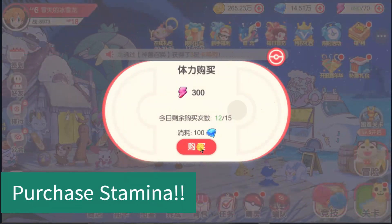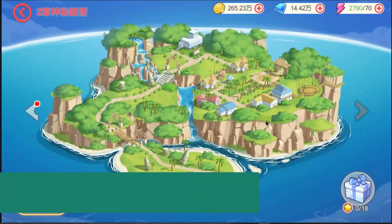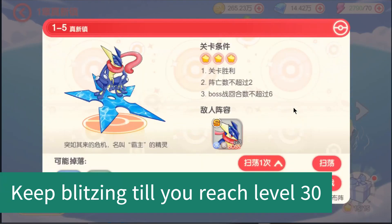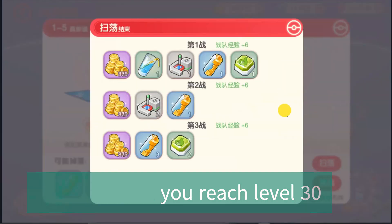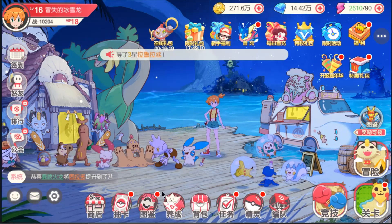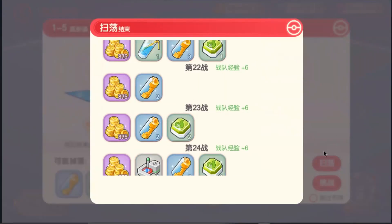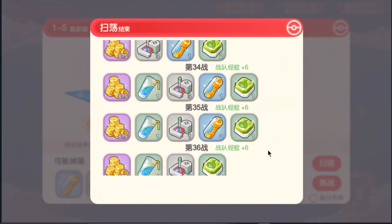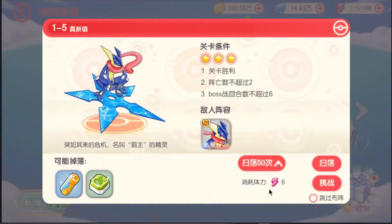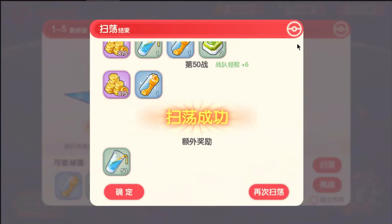Buy out stamina first, open stages, and keep on blitzing 50 times until you reach level 30. We have reached level 30 — now collect the rewards for leveling up.